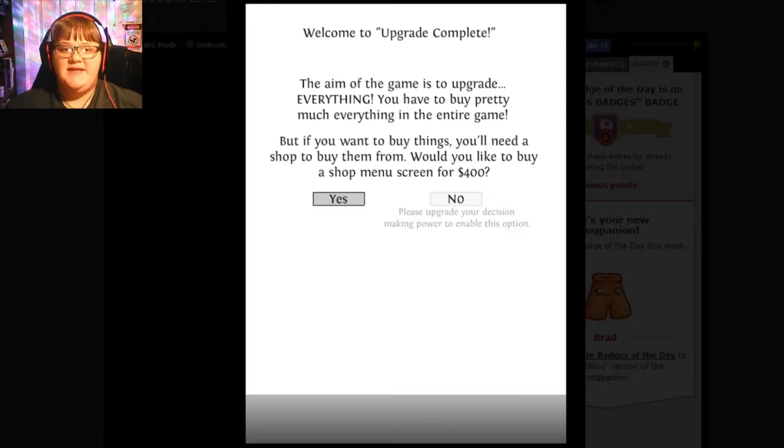And it says: welcome to Upgrade Complete. The aim of this game is to upgrade everything. You have to buy pretty much everything in the entire game. But if you want to buy things, you'll need to make a shop to buy them from.